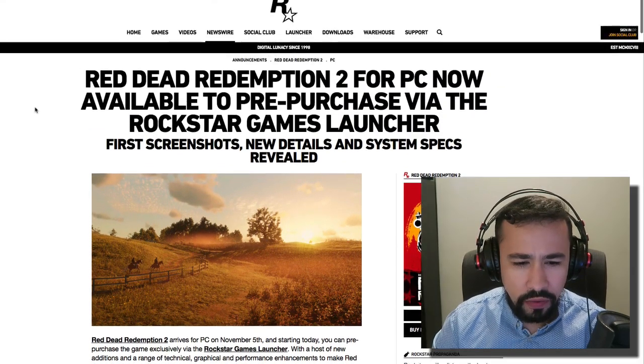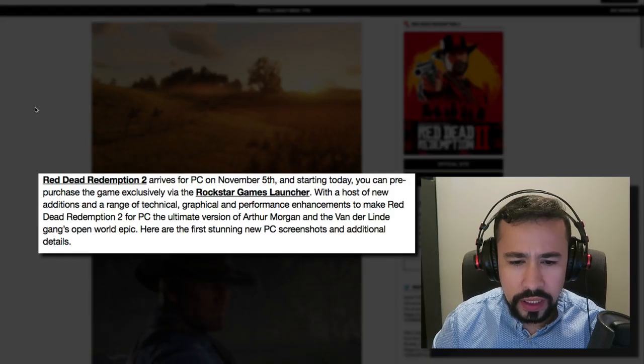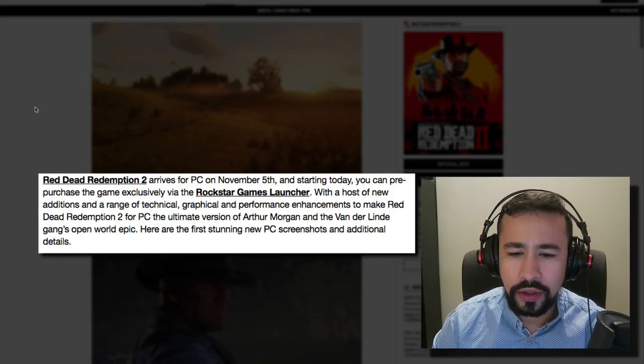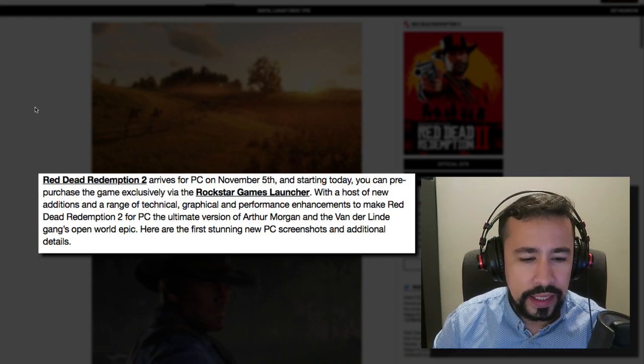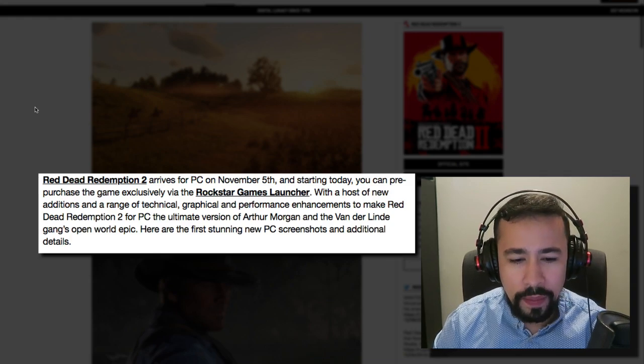Rockstar says here: Red Dead Redemption 2 arrives for PC November 5th. You can start today and pre-order the game exclusively via the Rockstar Games Launcher, with a host of new additions and a range of technical, graphical, and performance enhancements to make it the ultimate version of Arthur Morgan and the Dutch van der Linde gang's open world epic.